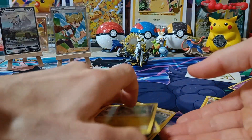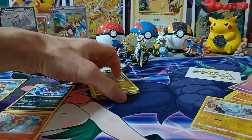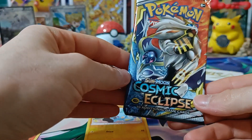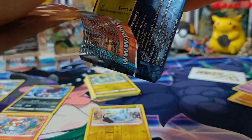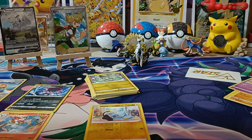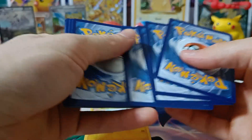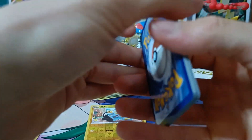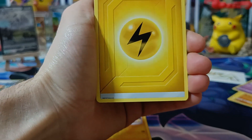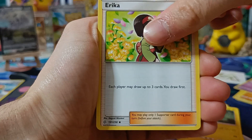On to the main event from this V-figure collection — the Cosmic Eclipse pack! Let's see what we can pull from this one. Sun and Moon Cosmic Eclipse — the last Sun and Moon set.